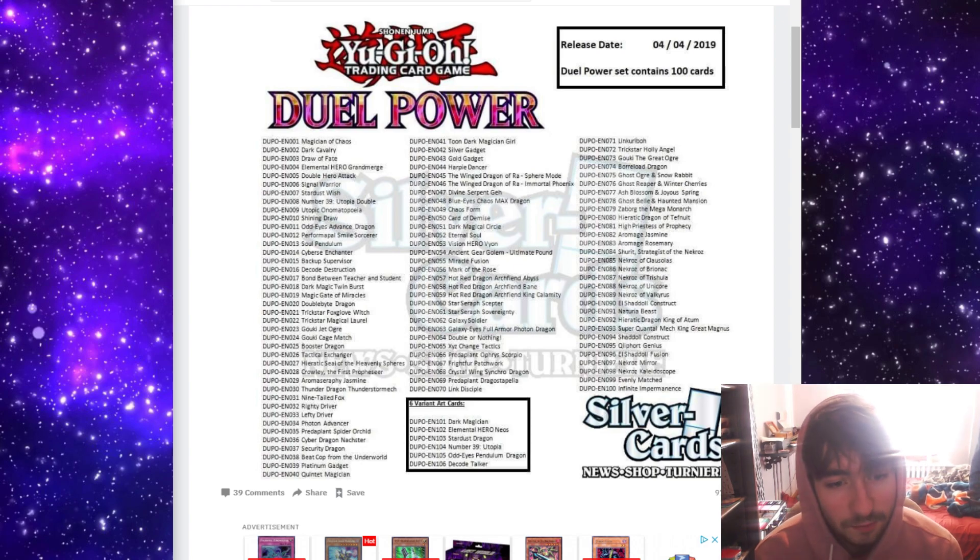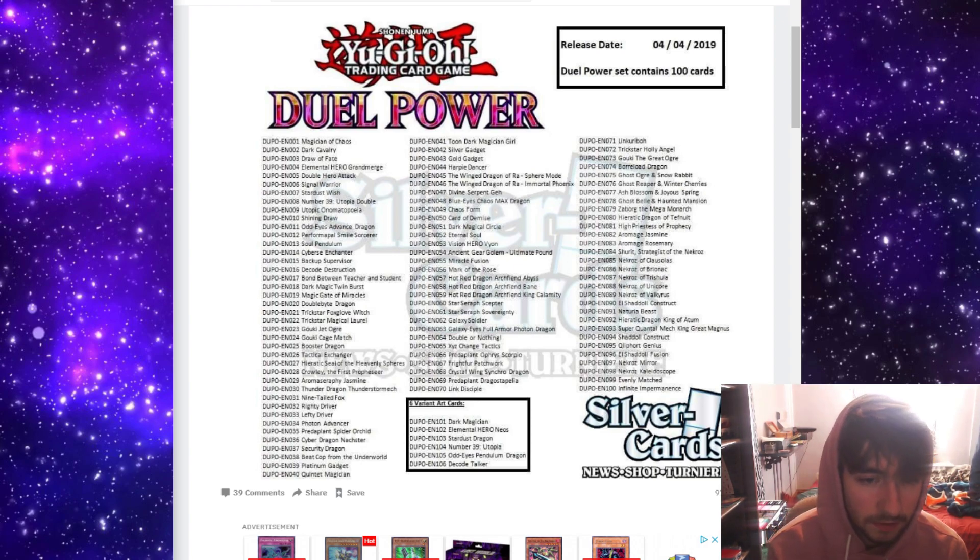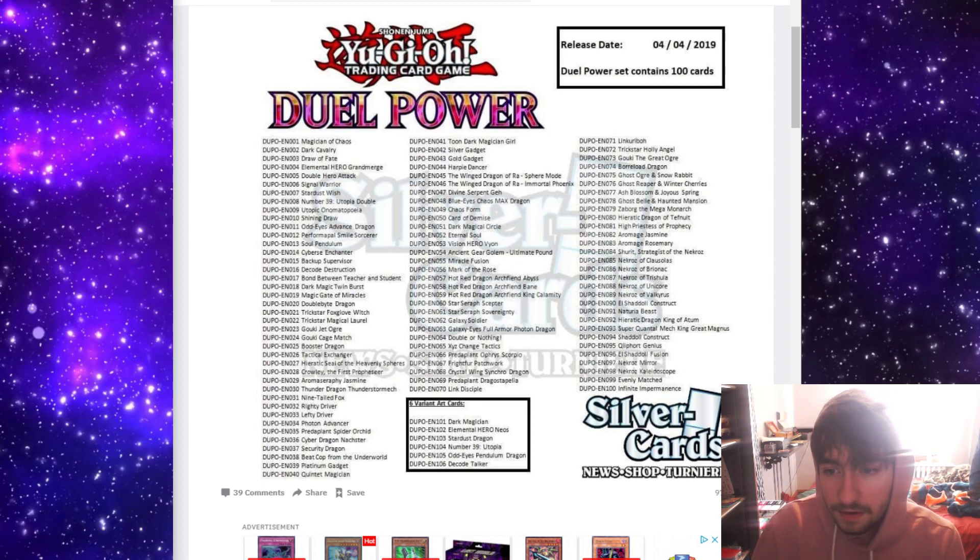When I heard the reveal for this set and they said, the day they announced it, they announced that all the Ghost Girls were going to be there — like Impermanence, Evenly Matched, Boralode, all that good stuff — and the Link Vrains stuff was announced. I was like, okay, that's awesome. But I was also skeptical because I was like, that's probably the best of the set.